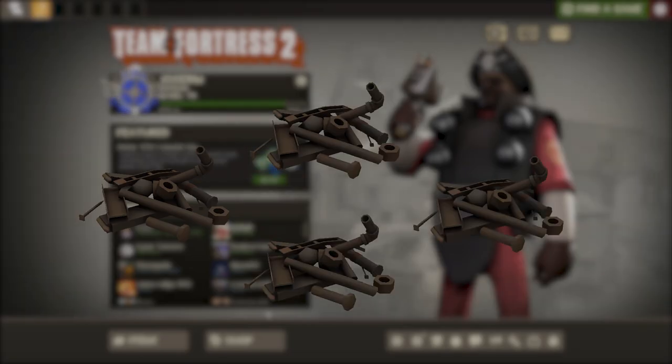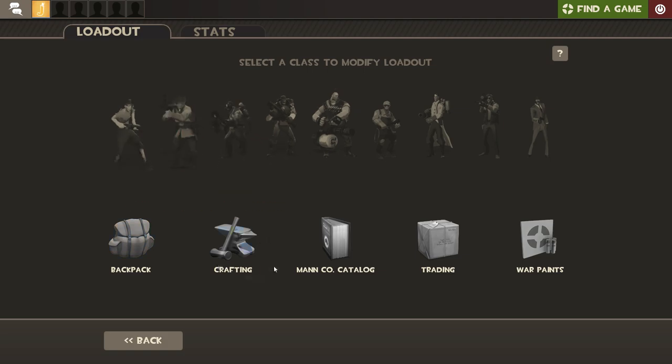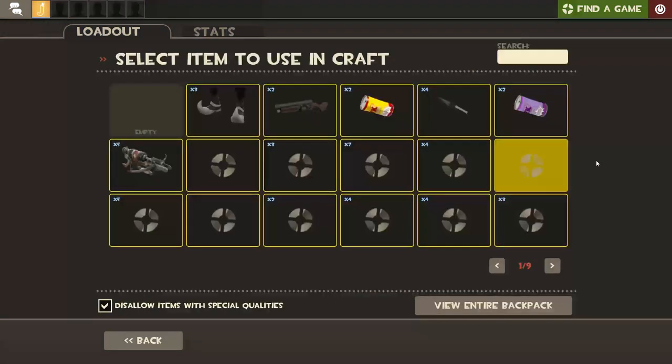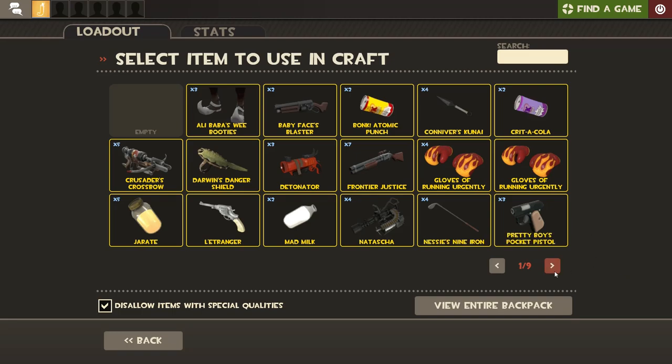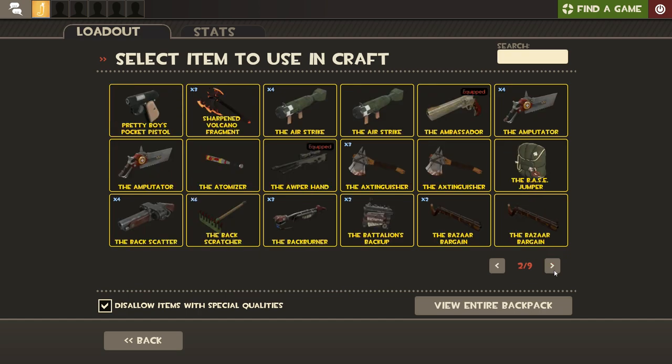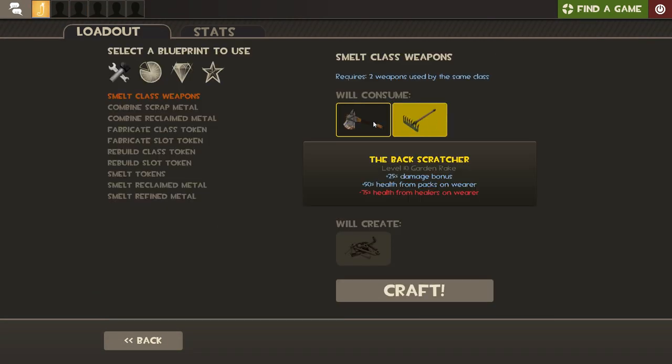This is pretty straightforward — you need four scrap metal. I will show you how to smelt your weapons, turning them into scrap metal. I know you have at least six weapons to do it, and if you don't, just keep playing TF2 five hours a day to get weapon drops.